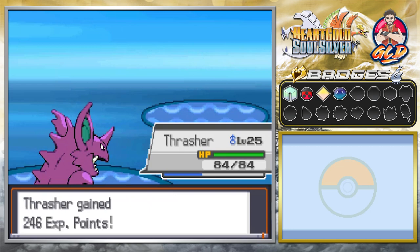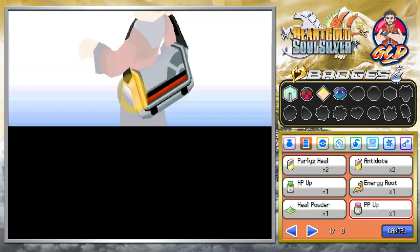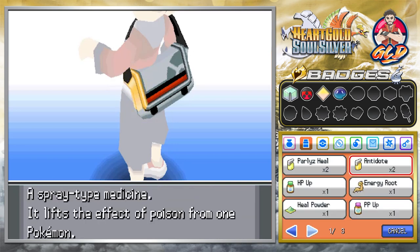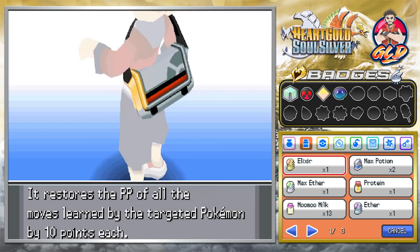Let's go with a dig attack on Qwilfish — and there it is! How's it feel to fail? Checking inventory: we don't have a revive. We do not have a revive. We kind of screwed the pooch right there.